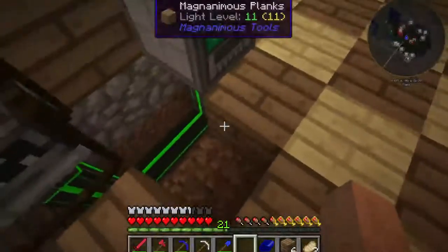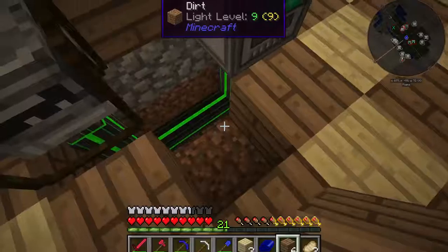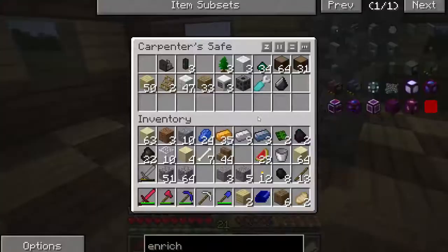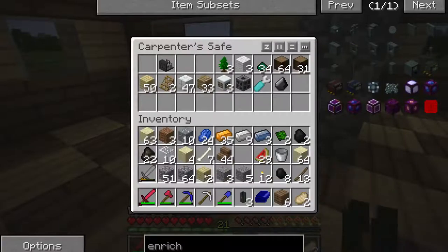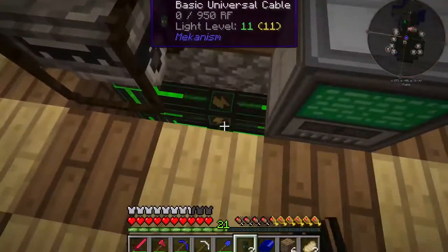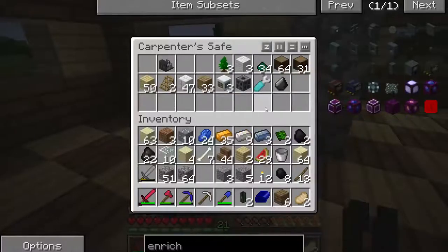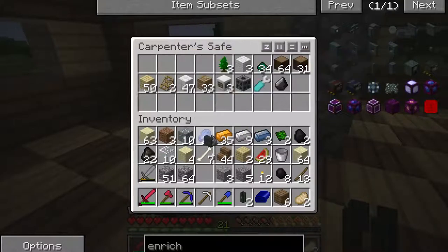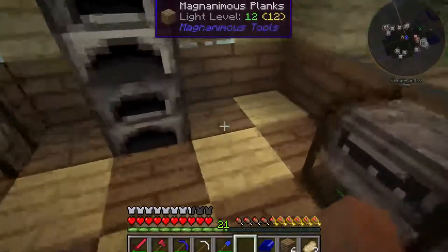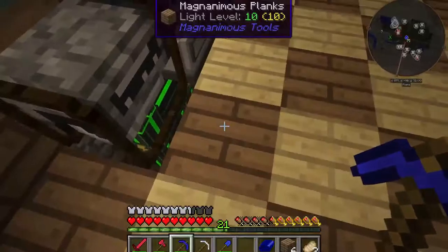Somewhere around here I have another... I would have sworn I had eight of those. There are the other three. So we'll go ahead and... there's my metallurgic infuser. And I was going to make another machine. I just realized I have no need to do that, so I can go ahead and take those out.